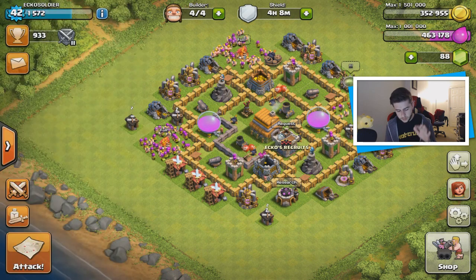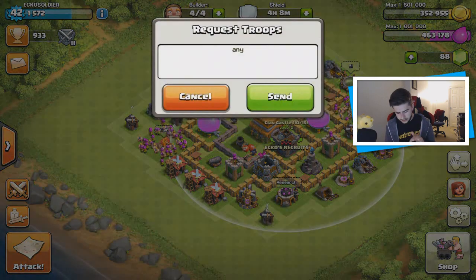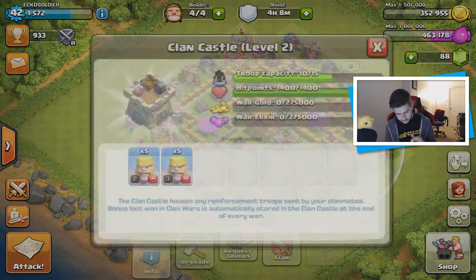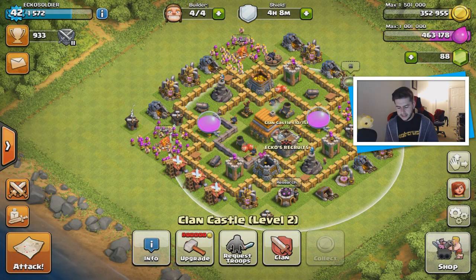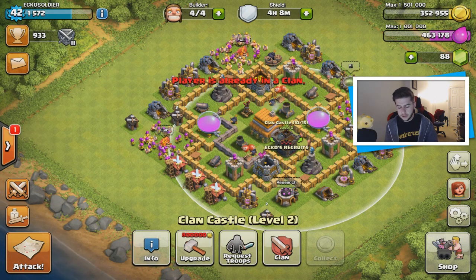I don't have any wizards. We are going to do one or two attacks — that's definitely something I can do. I've already got — I'm not sure how many troops are in there. Let me check. I've got 10 of them, so let's do an attack. Then I'm going to focus on a few upgrades and then we should prepare for the war.